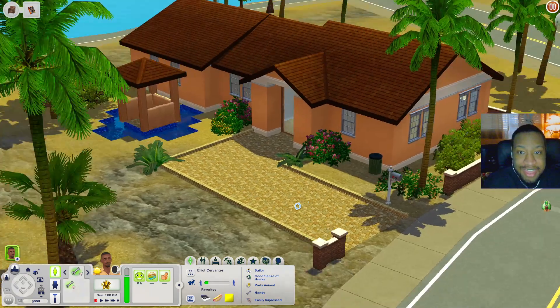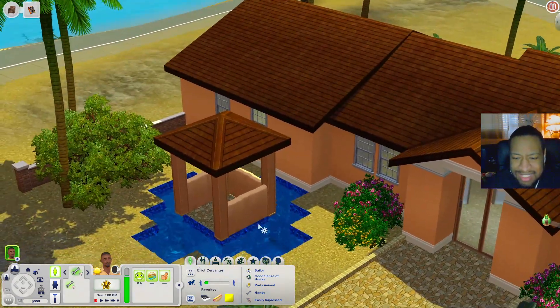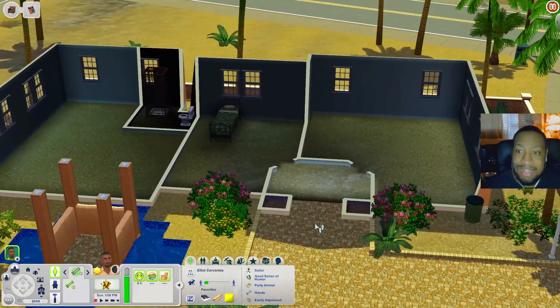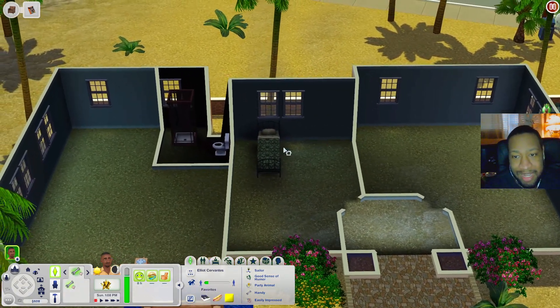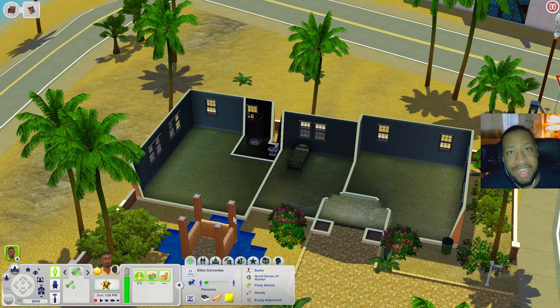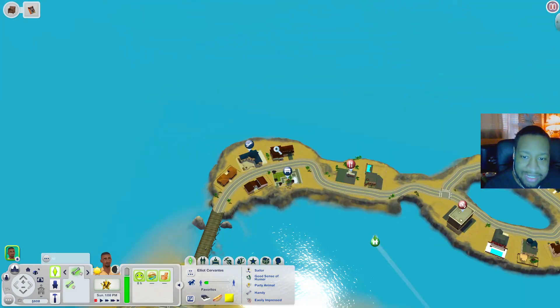Now we're at this house which looks pretty cool — I like the little entrance way and there's a fountain out here. Oh, it is a pool — so you have a little pool area out here, which is really nice. Scrolling down, this house is mainly unfurnished; there's a bedroom and a bathroom, so you could definitely move in and furnish it more.